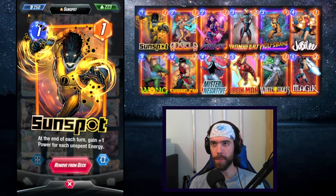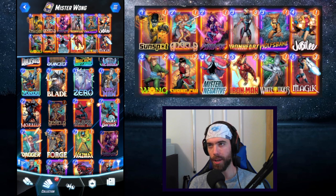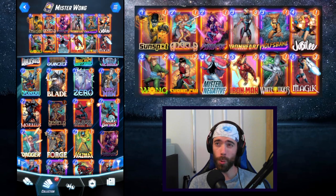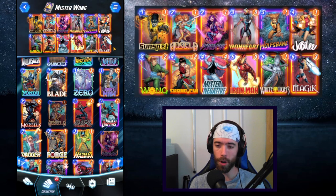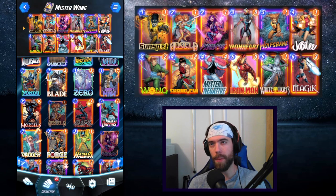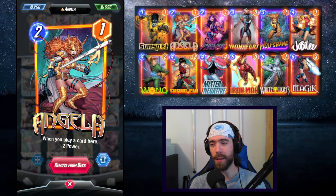Rounding the deck out, we have Sunspot to be able to play early — it doesn't matter if he gets inverted or not. We have Magic giving us an extra turn 7 with a lot of energy, and we have Psylocke to give us additional energy as well, which sort of synergizes with Sunspot. I often find that if I've drawn the more expensive curve of the deck early, I like having Sunspot to absorb a couple of early passed turns. He's very effective here.